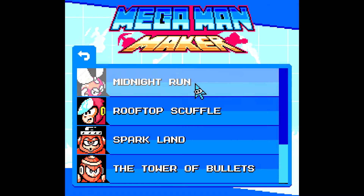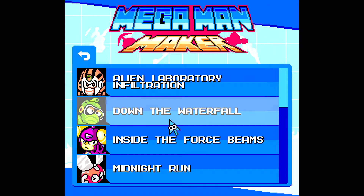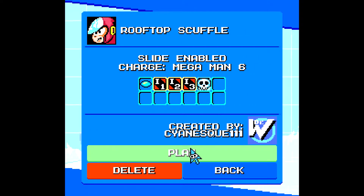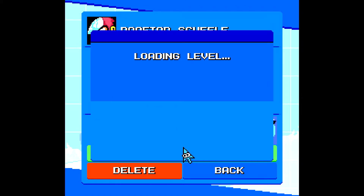So that was it for Sparkland and Alien Laboratory Infiltration. Next is Rooftop Scuffle. This level gave me a chance to use the items from Mega Man 2. And the Skull Barrier actually serves a special purpose here too, but it's not going to be shown until late in the level.